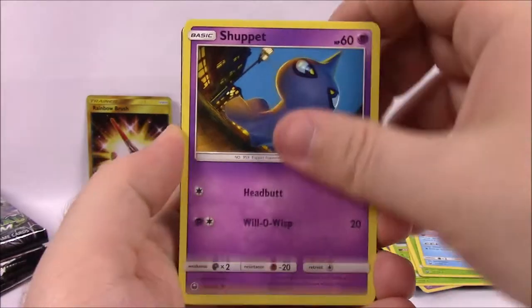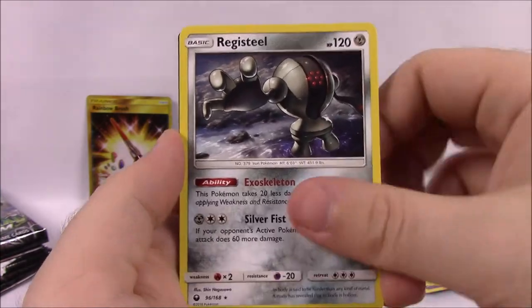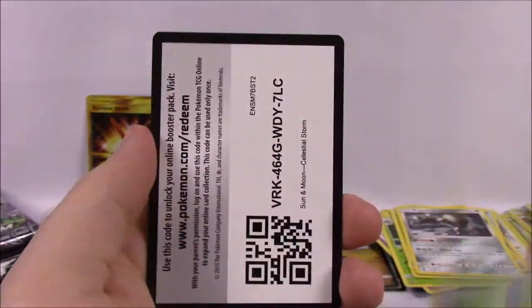Surskit, Sneasel, Shuppet, Mudkip, Beldum, Switch Trainer Reverse Holo, and a Registeel as a rare non-holo. Fairy Energy, Rainbow Brush Trainer, Tropius, Marshtomp, and the code.